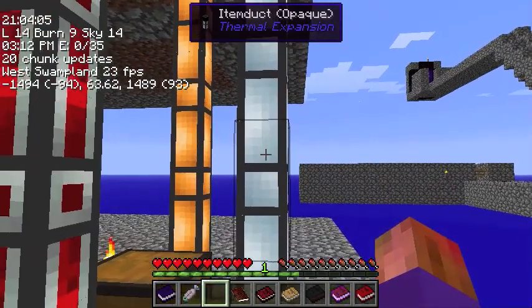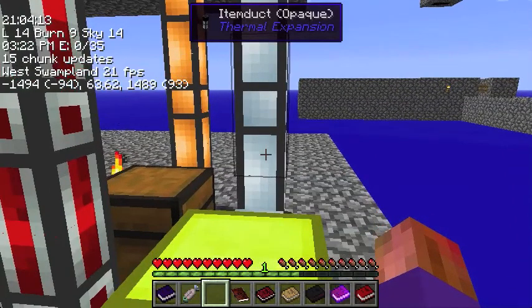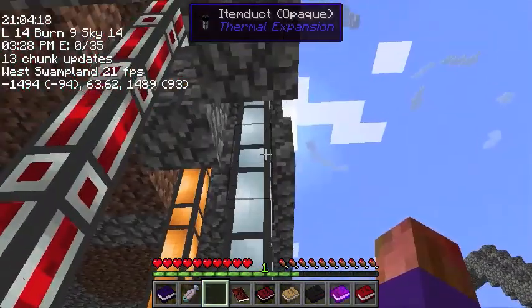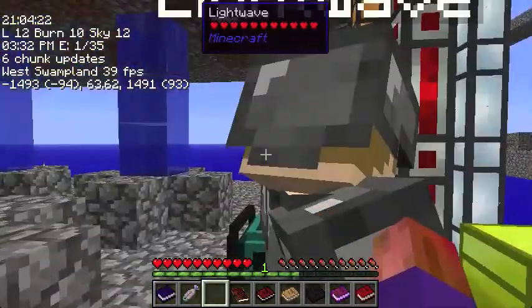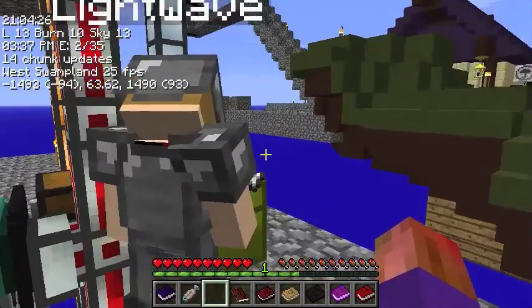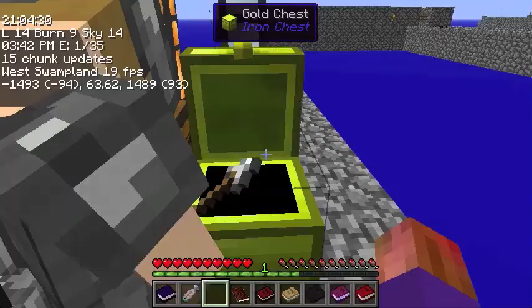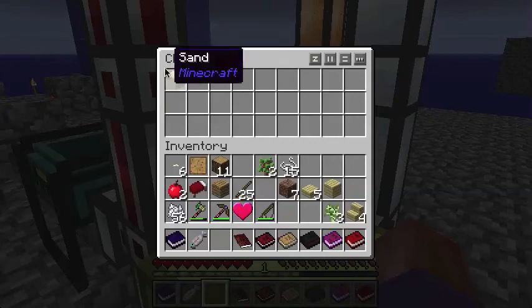So the sludge boiler is not an engine powered by sludge? No, it takes power and turns the sludge into useful items. I notice the Item Duct is going up, up, up. Yeah, that's from all the harvesters. This Item Duct feeds into the golden chest for the harvesters. Then there's another Item Duct that comes up from the sludge boiler. So the sludge boiler is depositing into the chest.